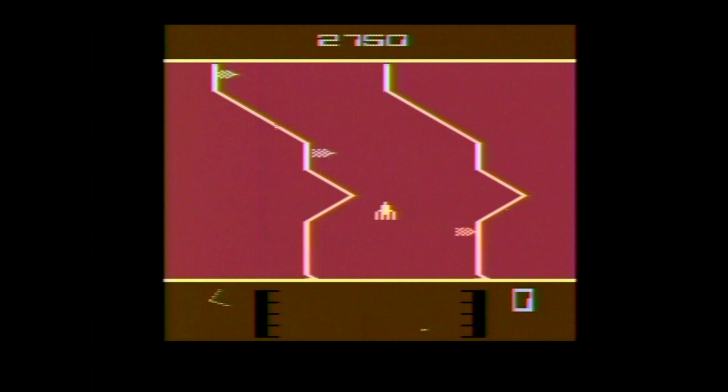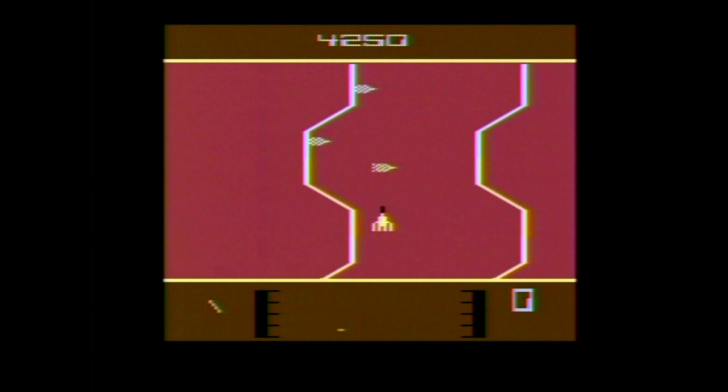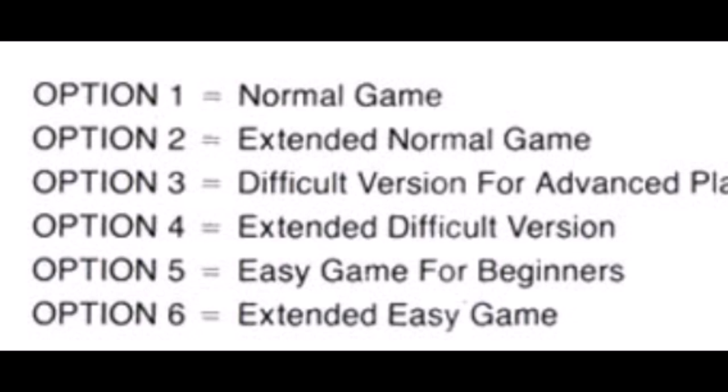The manual opens with the following objective: you and your submarine are to be injected into the bloodstream of a critically ill patient. Your mission is to blast your way through several phases of artery obstacles and destroy a life-threatening blood clot.